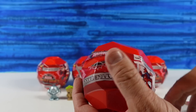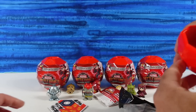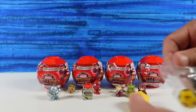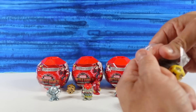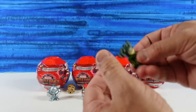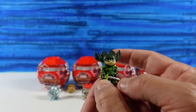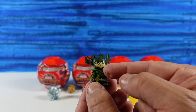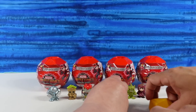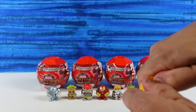I had one capsule off to the side. This figure is awesome — we have Hela, Loki and Thor's sister. She's cool. I like her helmet. I love the smirk on her face. Little sword. Let me show you the card for her — her card's awesome.